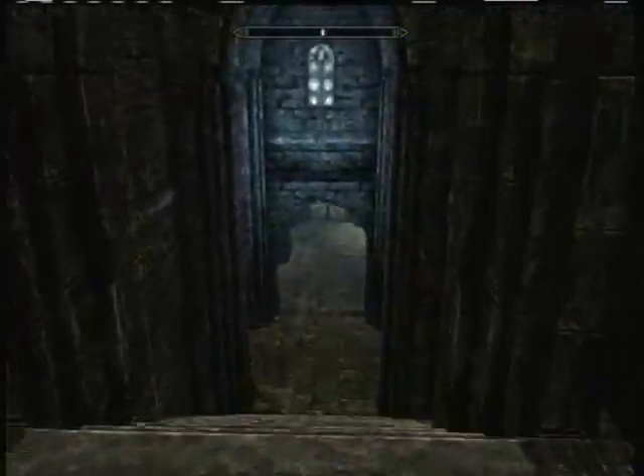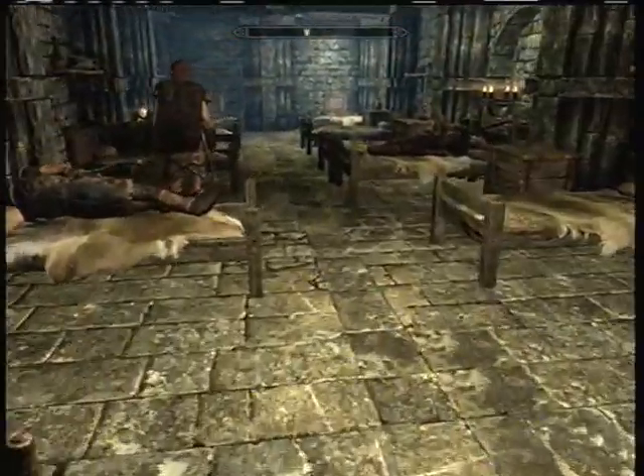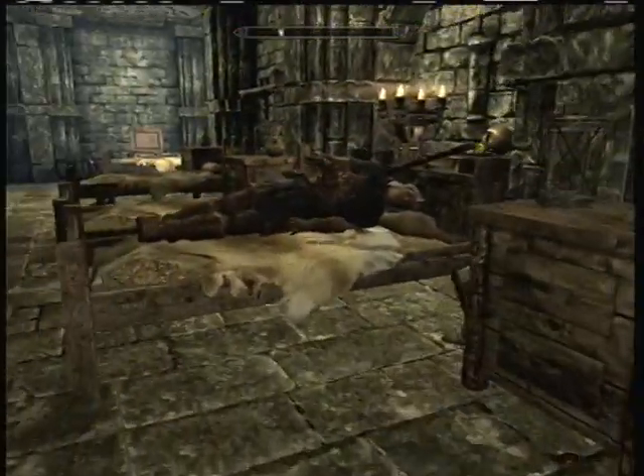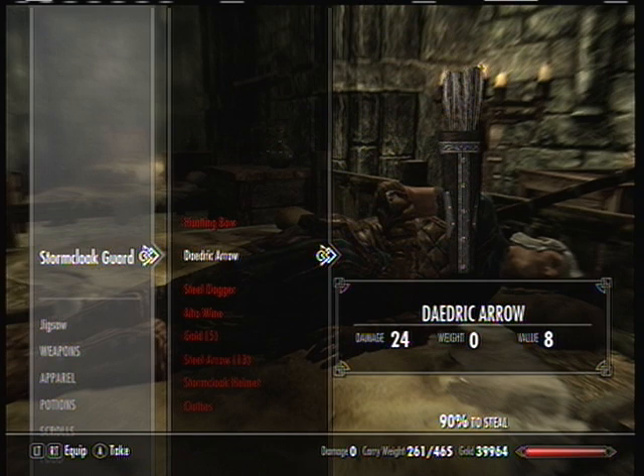Once inside the castle door, go forward, hang a right, walk down these steps, and then hang another left — here's the guards' chambers. Search all the guards who are sleeping and look for the one with the Daedric arrow, or the same kind of arrow that you planted on the guard.